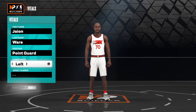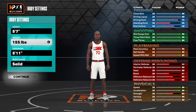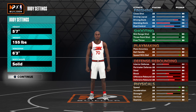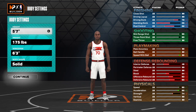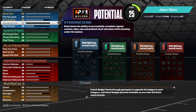First you want to go at the point guard position. Handiness and jersey numbers are personal preference. You want to make him 5'7" with max wingspan — the smallest point guard ever. Then max out the weight and go body shape build.